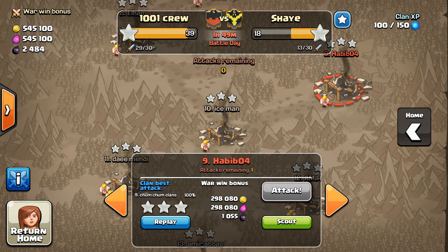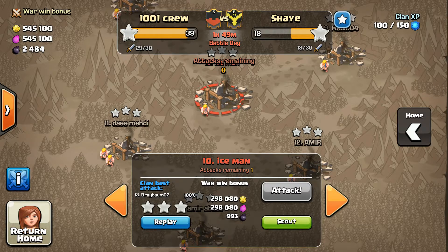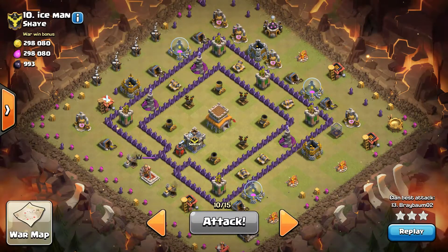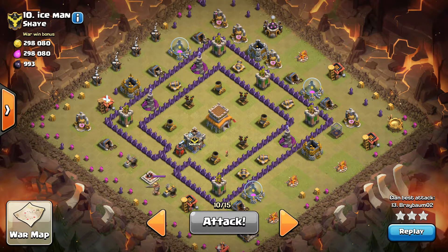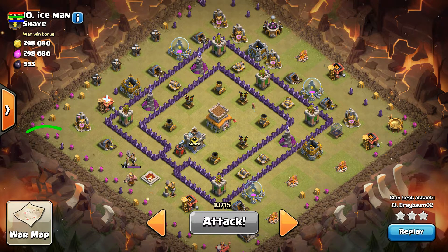Should have called this the town hall 8 go-wipe war — three in a row, boom boom boom! Next up is Bray, who's really starting to get this stuff figured out. This base only has two compartments: the core, and the moat around it. The trick with this one is to clear a wide enough funnel to force your PEKKAs in.